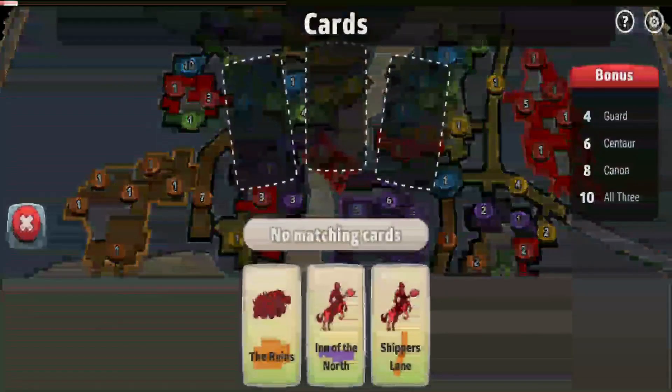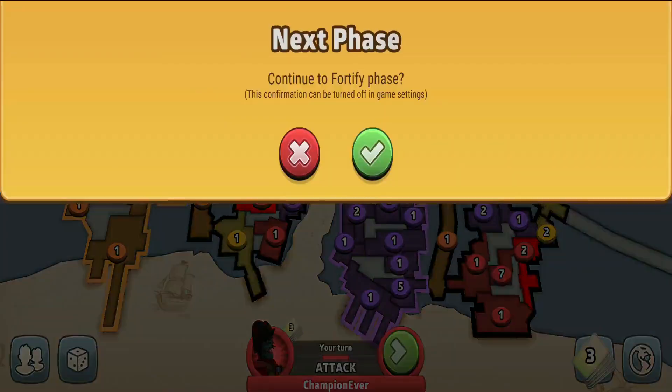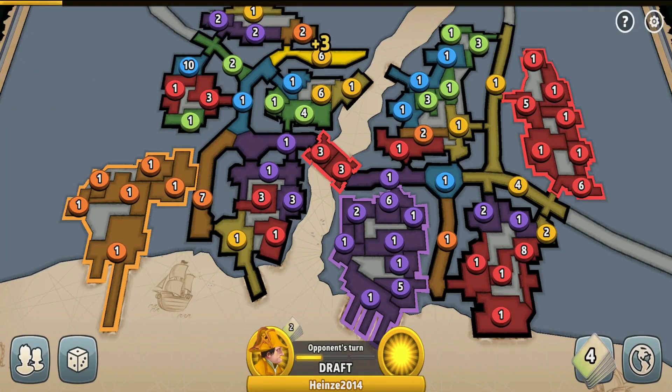To my luck, the purple player added troops to a different region on the left side. That means I can go for the other region I was dreaming about. I'm planning to finish capturing it next turn, and then I'll be getting another four extra troops — so ten extra troops in total for holding regions, plus some extra for having many territories as well. I could be getting like 16 or 17 troops.